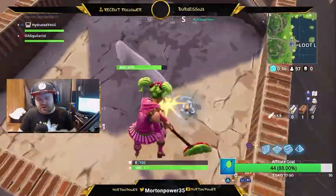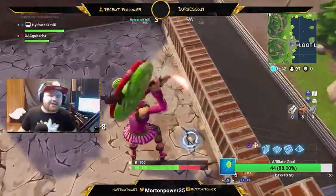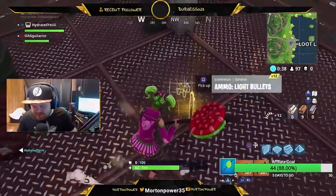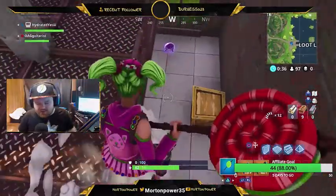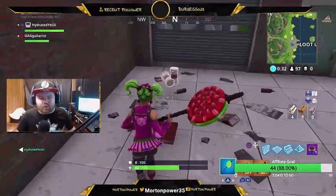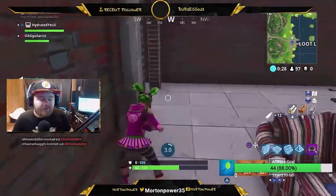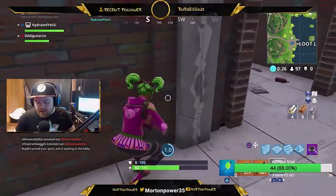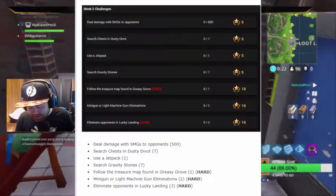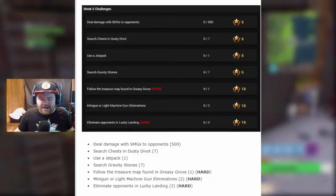They're pretty self-explanatory up until a couple of them. I'll get to the ones that are a little less explanatory at the end. The Week 5 challenges are provided by Fortnite Intel, which is run by the same people that do Charlie Intel for Call of Duty. The challenges are as follows: deal damage with SMGs to opponents, which is 500 standard.